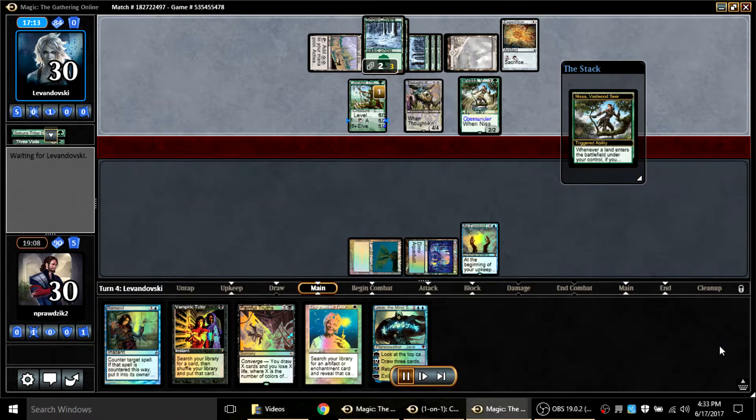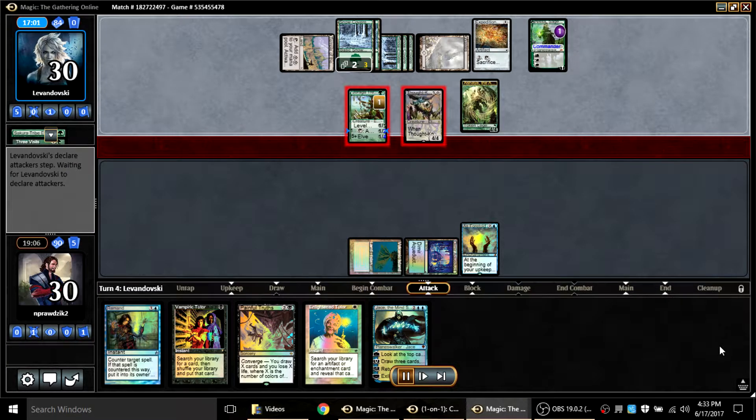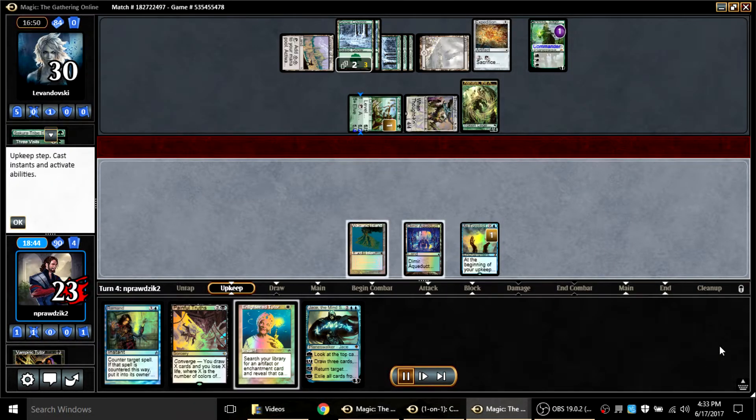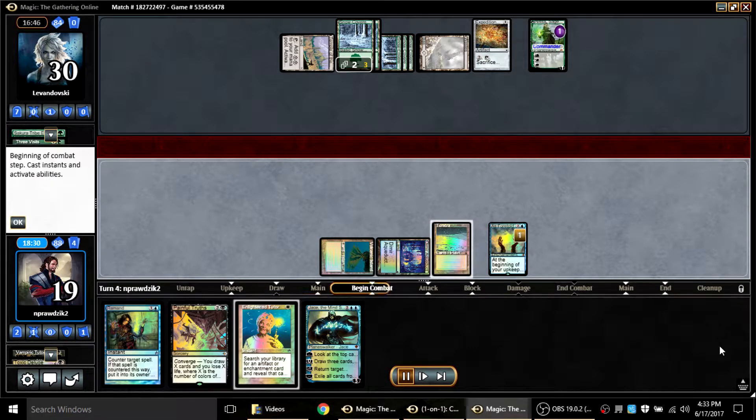I can't believe I've won this game — this looks like a game I should have lost. I'm pretty sure if I was piloting the Nissa deck I would have beaten me. He makes a creature with no cards in hand, but I get to use As Foretold during my turn for Vampiric Tutor and Deluge away all of his board except his lands and Nissa.